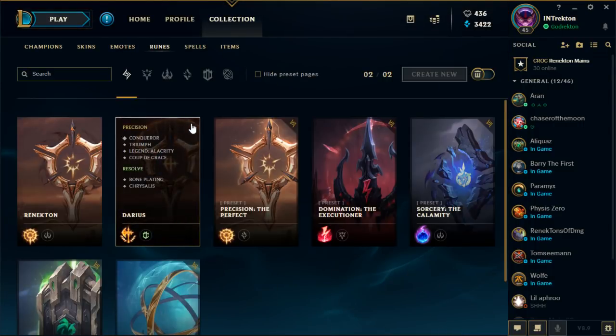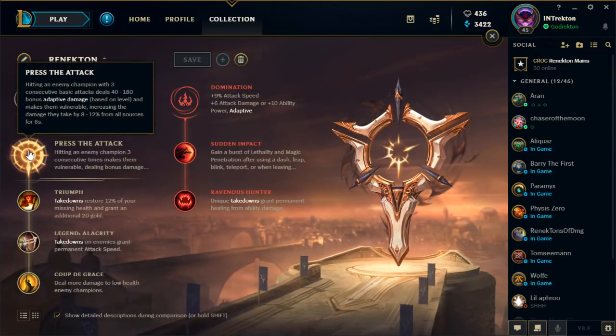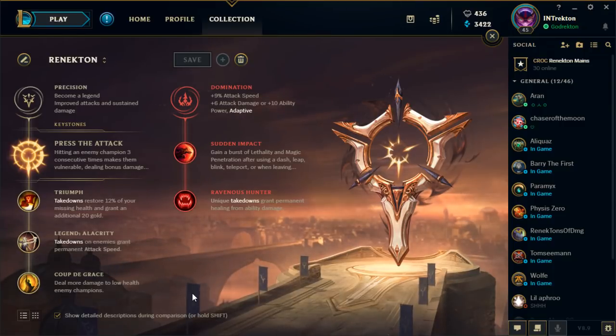Let's start with runes. I play Press the Attack on Renekton. That's mainly because Press the Attack just works so well on him — he's probably the best champion in the game at using it. He can proc it instantly with one ability, and his combos are so fluid and work together with Press the Attack. Like, you proc W, do your E-Q auto attack, or W auto attack E-Q auto attack. That's a fast combo, and everything just works together with the additional 12% damage you get.